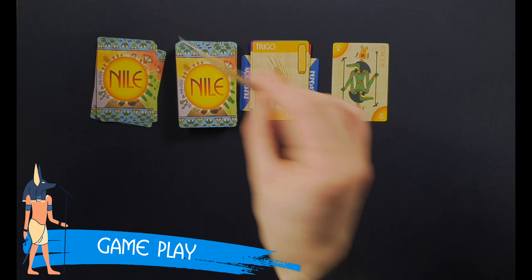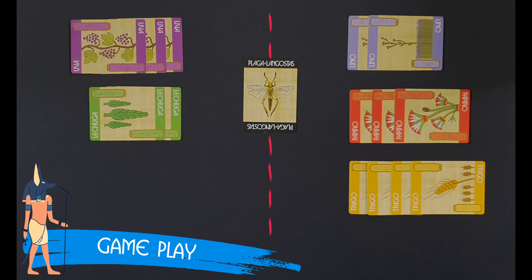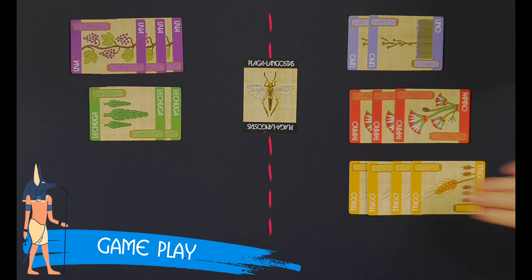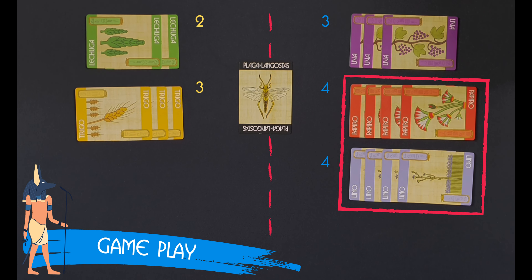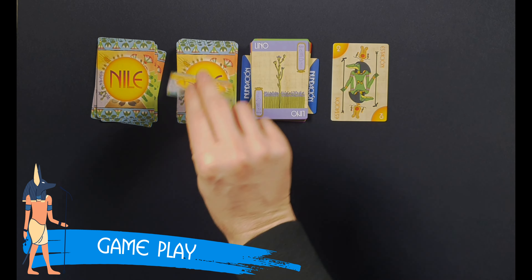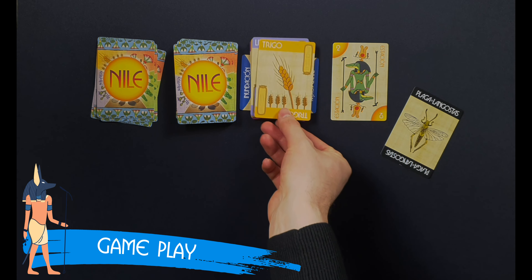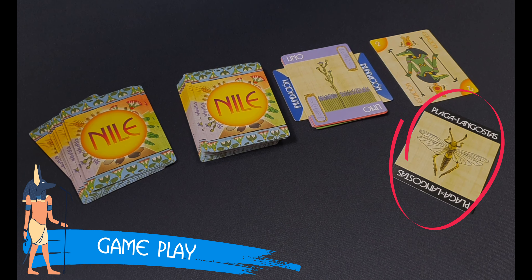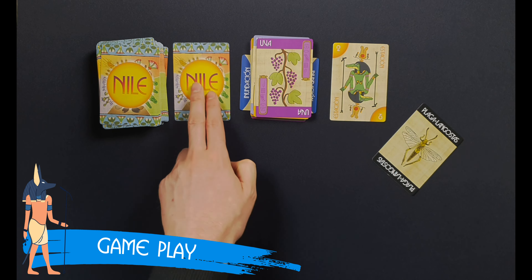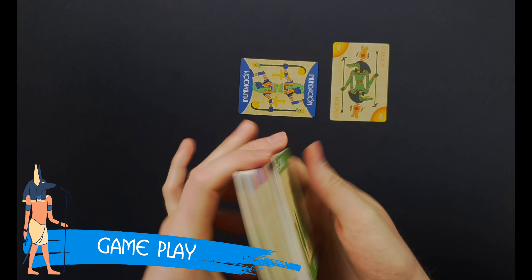When the plague of locusts card is drawn, it must be announced immediately. The player who drew the card must set it aside face-up. Then, determine which field has the most cards, and the player with the biggest field must discard all the cards in that field. If there is a tie, cards from all the tied fields are discarded, even if they are from the same player. If the locust card is drawn as the flat card, after discarding the cards from the biggest field, flip another card to replace it. If the card appears while a player is drawing cards, the player has to finish doing so, since the locust card does not count as one of the drawn cards. When the draw pile is exhausted, reshuffle the flood stack, the plague of locusts card, and all the discarded cards to create a new draw pile.